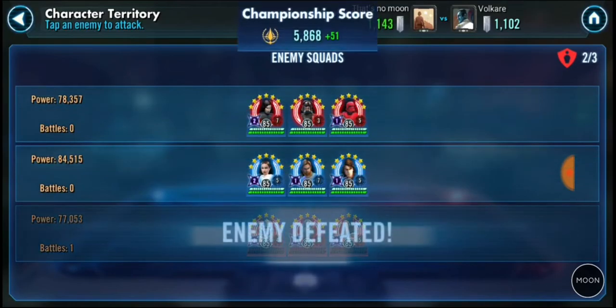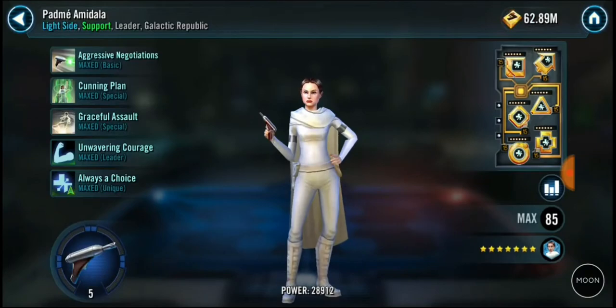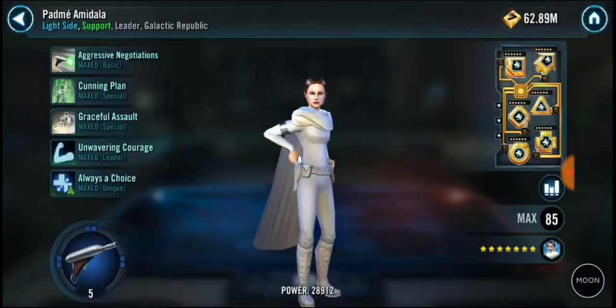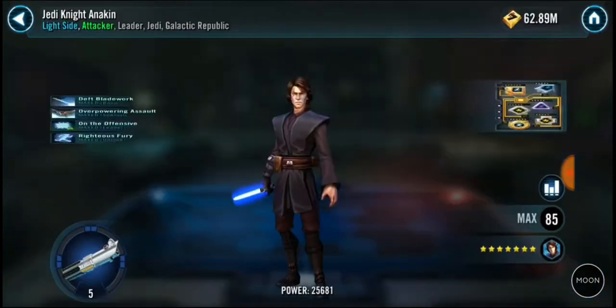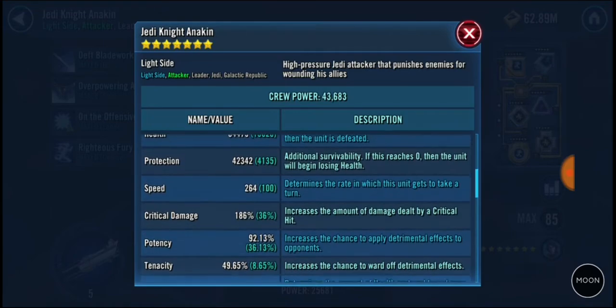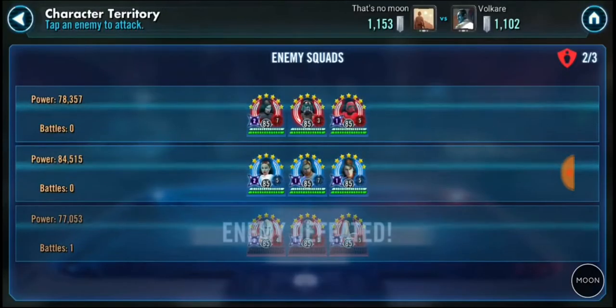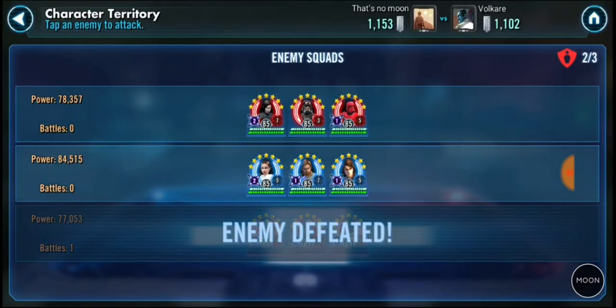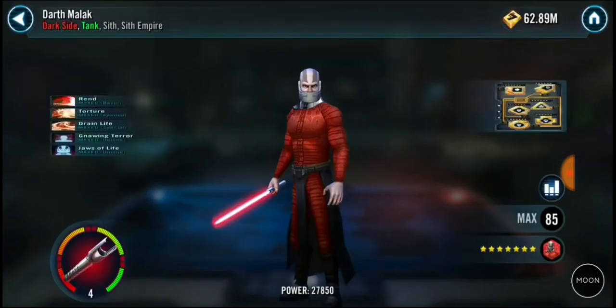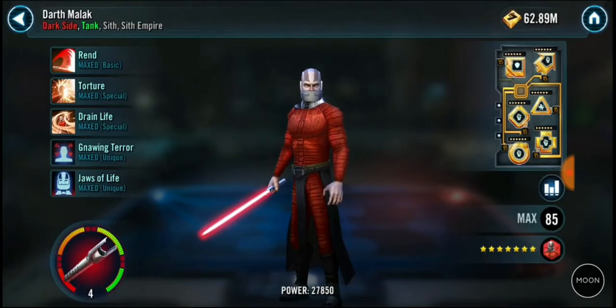We've got Padme there, we've got a Crew there as well. Now Crew this time doesn't have K.I.U. in there — K.I.U. took out our Poggle last time. Just checking, as you know me, just checking the potency on these guys. A little bit better — 92%. I think mine's at about 110%, and I'm actually going to 60 the potency cross on him as well, just to give me an extra bit of potency.